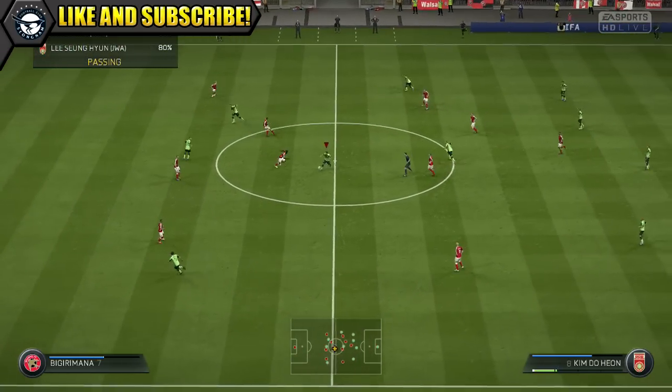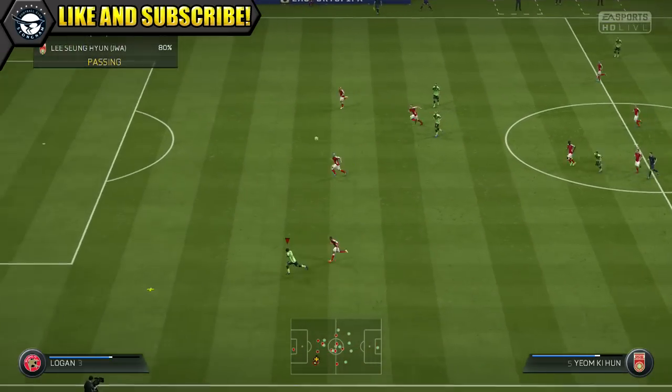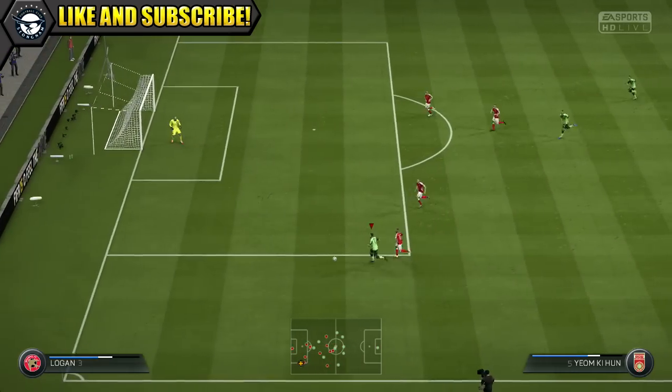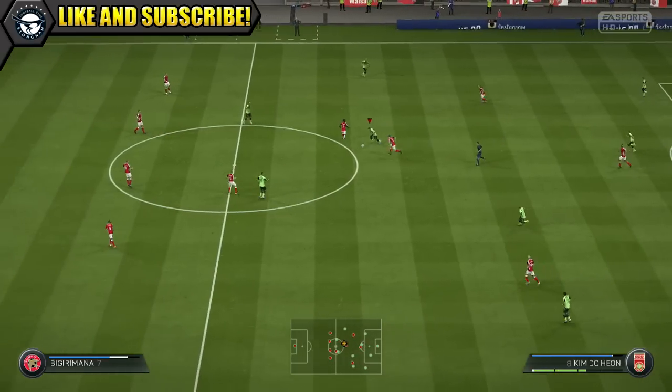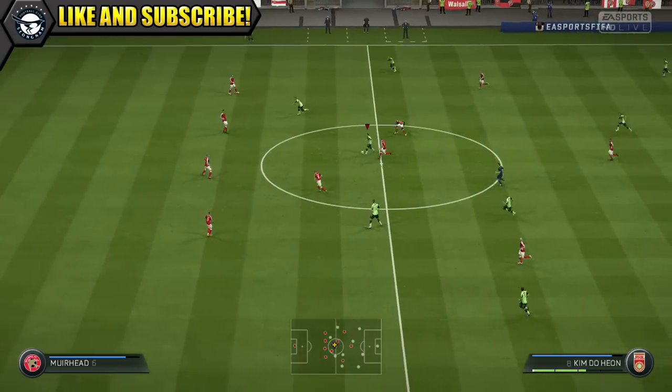Where Hyun does come into his own is with his passing game. He has great passing for a silver and you can actually try and work your way up the pitch using Hyun's passing. He is able to play some great through balls and great lob passes as well.